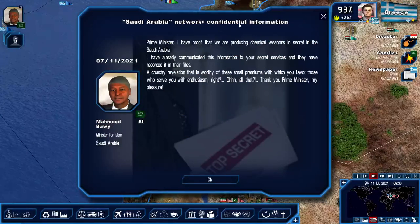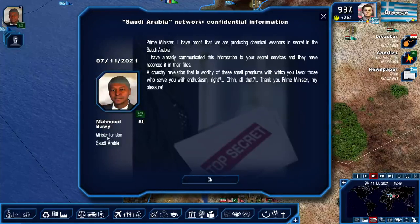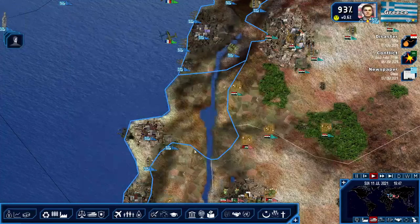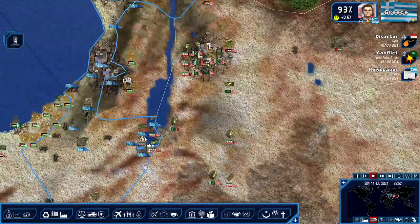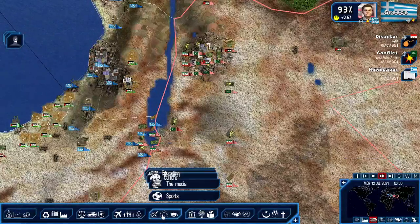Saudi Arabia - the Saudi Arabia Minister for Labor has proof that they are producing chemical weapons in secret. Well, I don't want to expose them. I want to take out the Iranians.